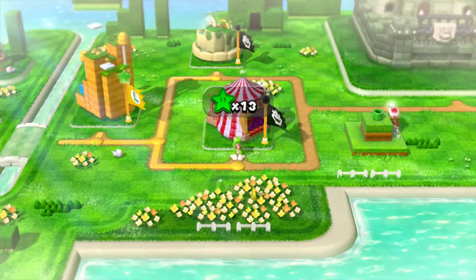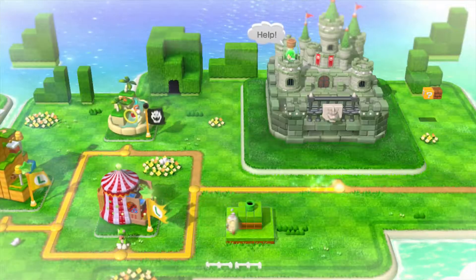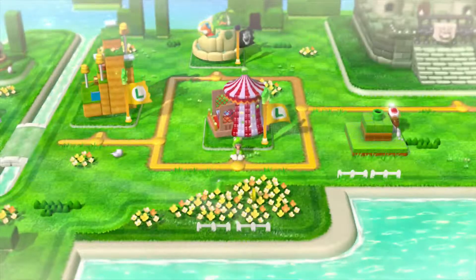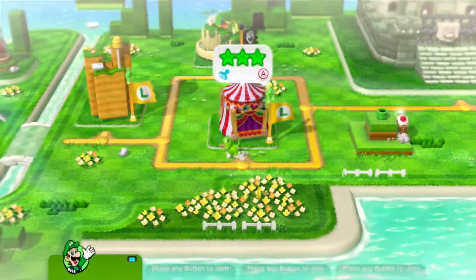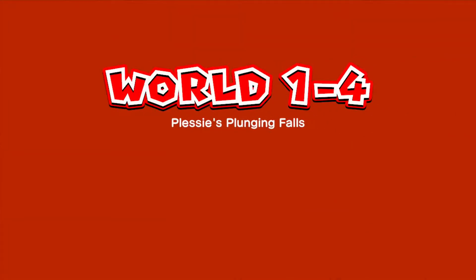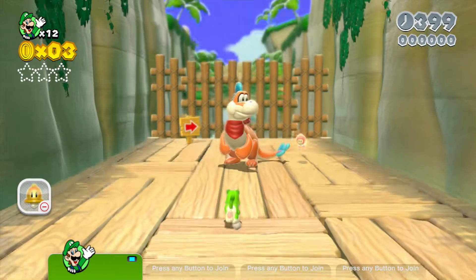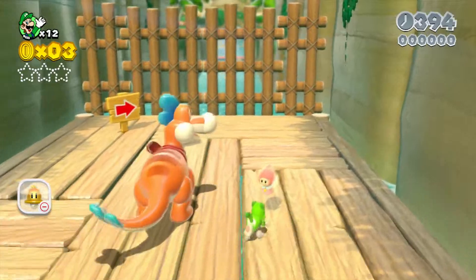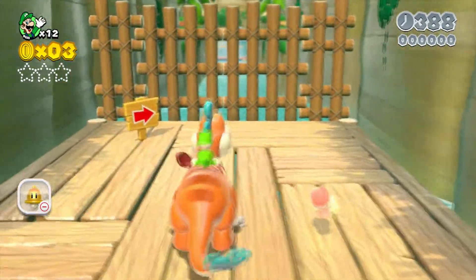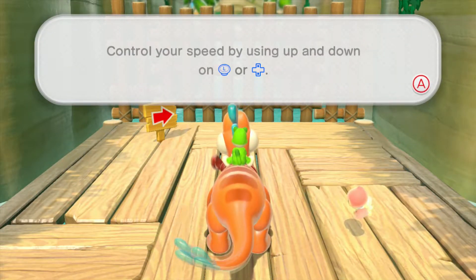I'm gonna go up to what looks like a water section. We saved, let's go to the next section. Oh, I forgot to read what level it was — Plessie's Plunging Falls, World 1-4. Hello there mister, are you Plungy? Let's see what this says: hop on Plessie and head for the goal.